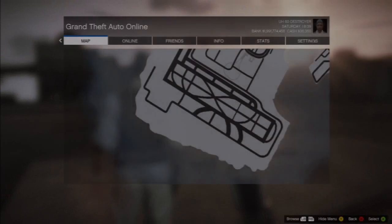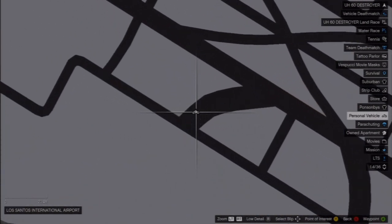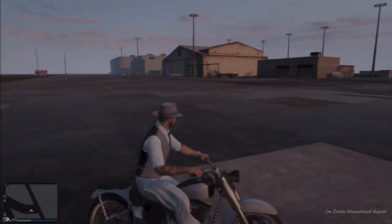What is going on everybody, Destroyer here, and today I'm going to be showing you an awesome hideout place that you can use against cops and other players in GTA Online. It is an airport terminal that you can get into.